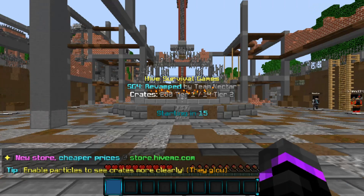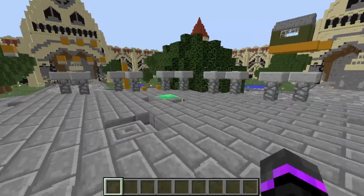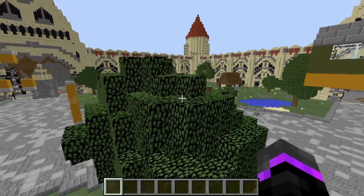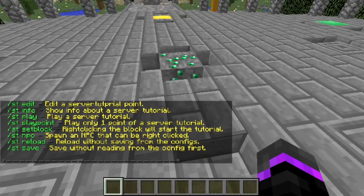Go ahead and download it. Keep in mind it is available for versions 1.9 through 1.11 — it is not compatible with 1.8, which is kind of sad, but it's always updated for the latest version of Minecraft. The main command is 'st', which just brings up the help menu for Server Tutorial.